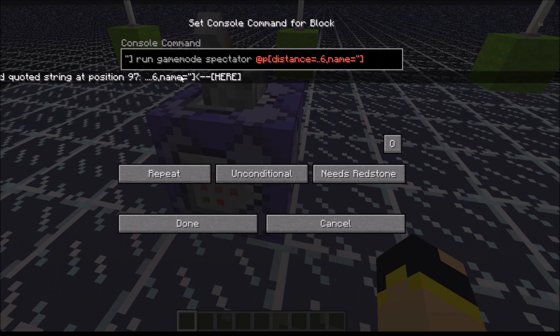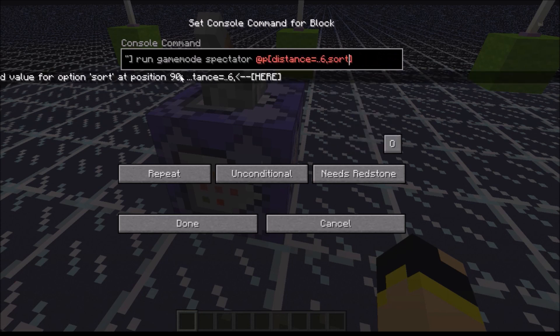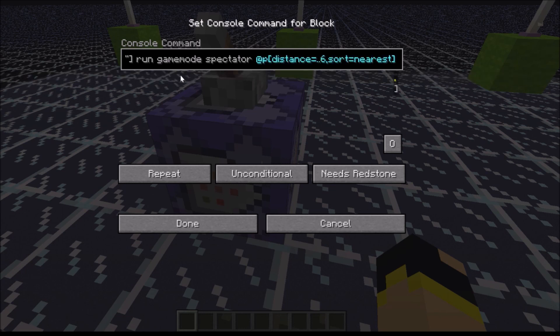Another option we could have is 'sort'. Name equals nearest — sort equals nearest. And so the closest person to the command block will then be teleported there. So if I was inside this area and someone was closer to the command block, that person closer would have been teleported.